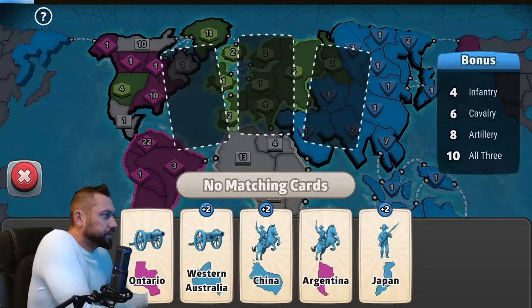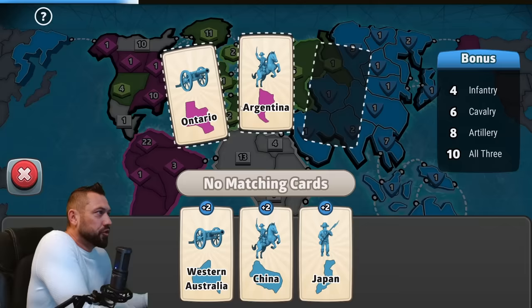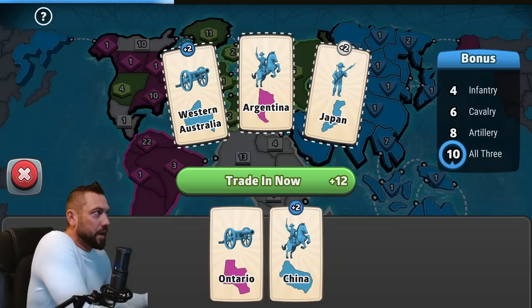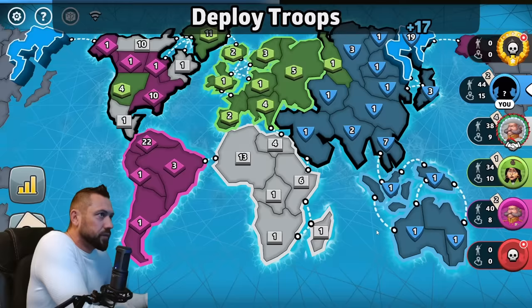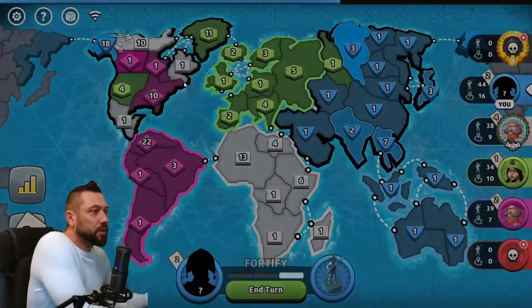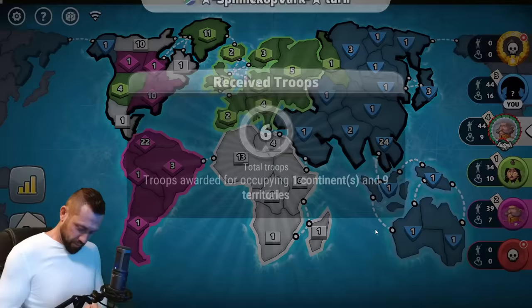If you have five cards at the beginning of your turn, you're forced to trade. I'm going to use the Japan card. I think I'll just make an easy attack and turtle up a bit, staying away from the fighting, and hopefully the green bot causes trouble for magenta and white while I sit with my Australian stack.